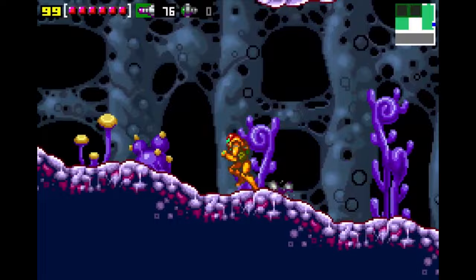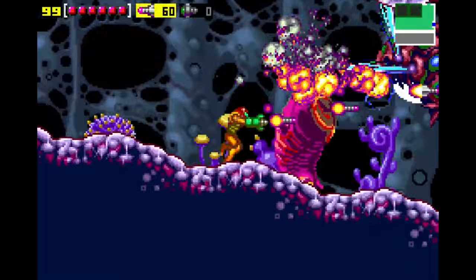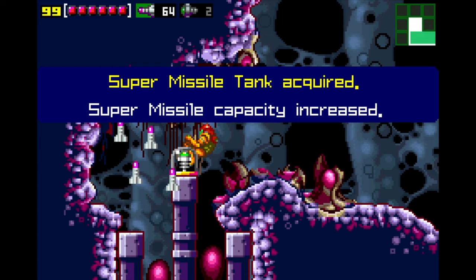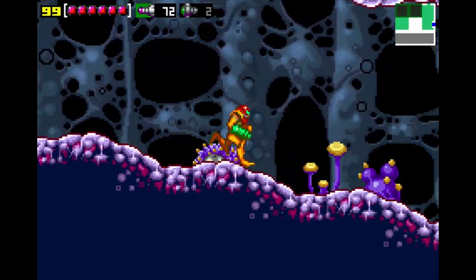One of the significant enhancements in Zero Mission compared to the original game is the inclusion of a map system to help with navigation — a feature that was absent in the NES version. Metroid Zero Mission also introduced new story elements and areas to explore, including an extended epilogue that takes place after the main story is complete, offering players a deeper insight into Samus' backstory and the Metroid universe.